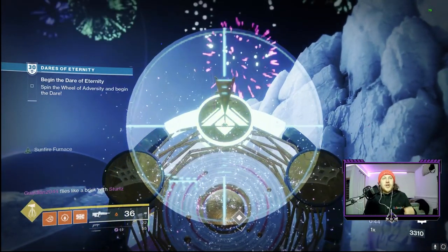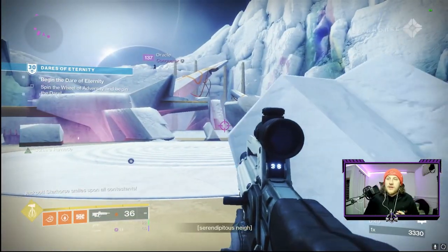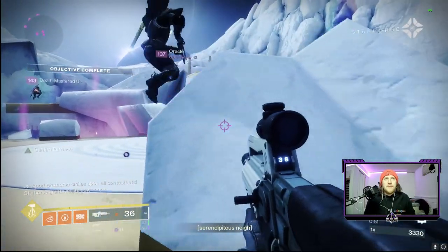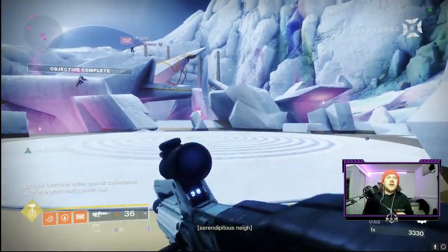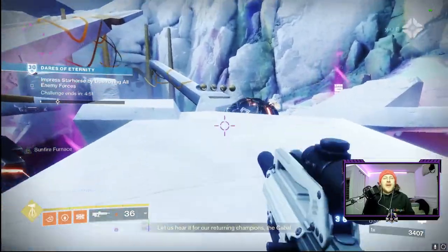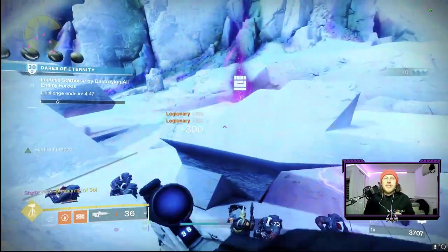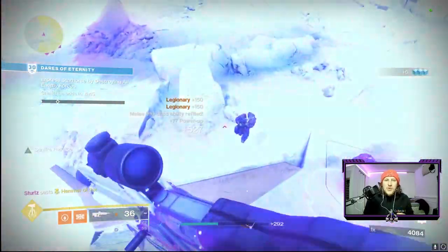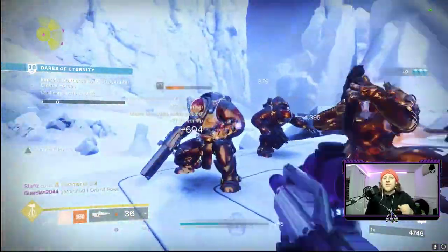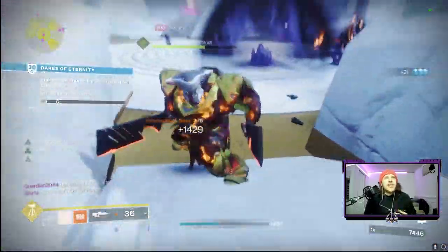First off, to go over our first video — because we got plenty coming out this week, so expect a lot of videos on the channel — we are going to go over the Dare of Eternity six-player activity. It deals with Xûr and that nice new space ethereal horse that gives us some crazy loot, especially the Halo weapons that come from this activity, as well as our Marathon armor.